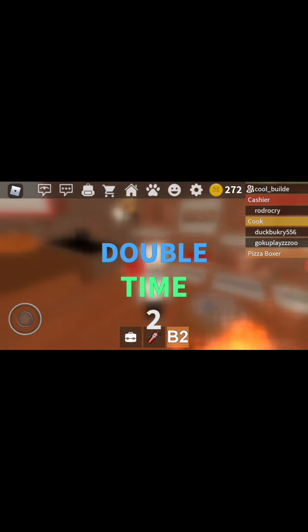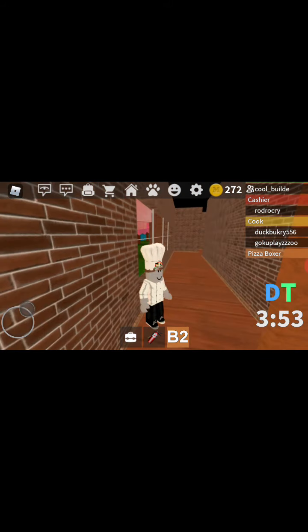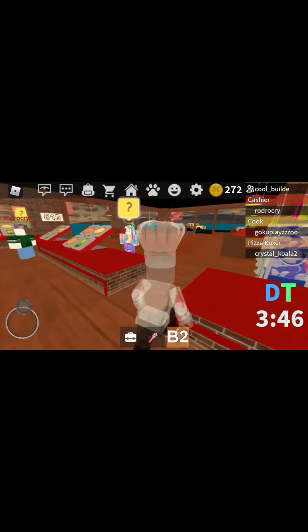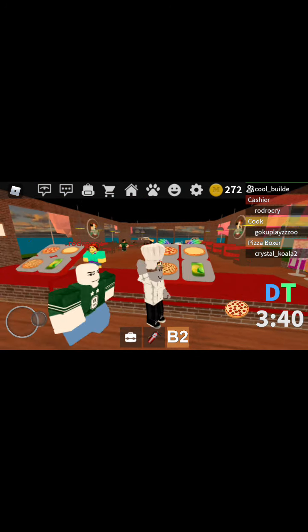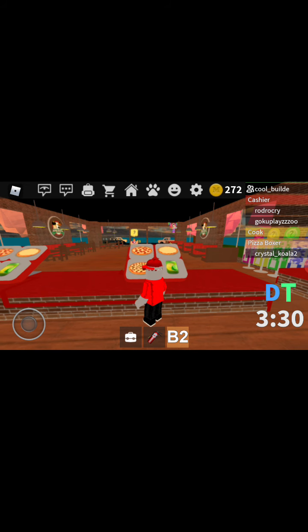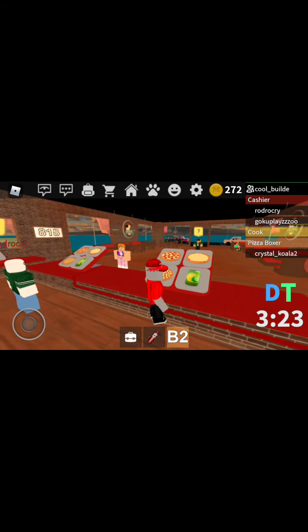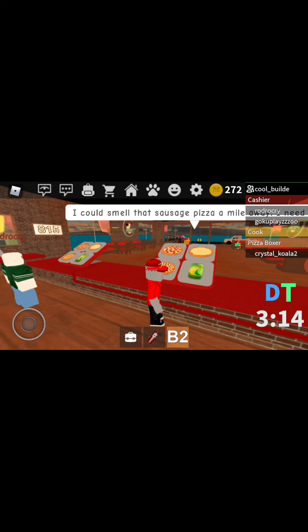I'm going to be the cashier — it's the easiest. I'm going to be the cashier and I don't even know what double time is. I think it multiplies the time. Pepperoni pizza, so I'm a cashier now. Double time increases the speed, so customers will come twice as fast — I have to be ready at all times. The first one: sausage pizza.